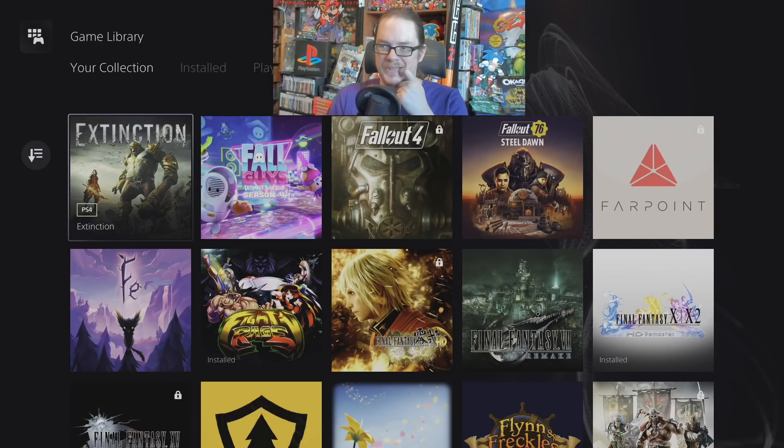Extinction — super janky, sort of Attack on Titan vibe from this one. It's not good. You can get this game for a few bucks even physically, and for that I'd say it's worth a try. It's like Dynasty Warriors defending your base against giant ogres with Attack on Titan-style gameplay.